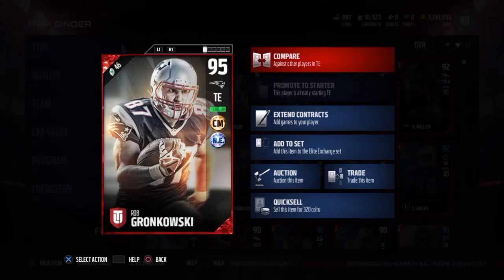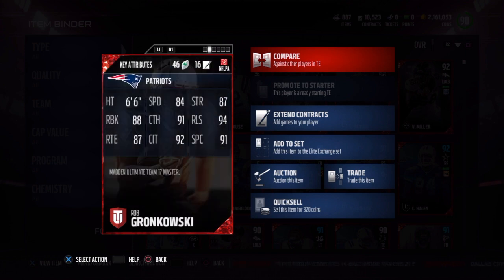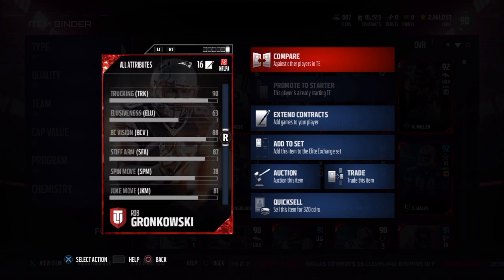Today we got the Mutmaster Rob Gronkowski, 95 overall, chain mover and New England chemistry, 6'6, 84 speed, 87 strength, 94 release, 91 spectacular, 92 catching in traffic, 91 catch, 88 run block, and 87 route running. He also has pretty decent truck and stiff arm stats — 90 truck and 87 stiff arm — if you can get him in the open.